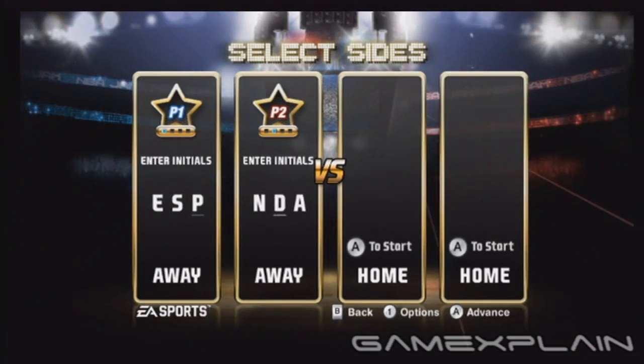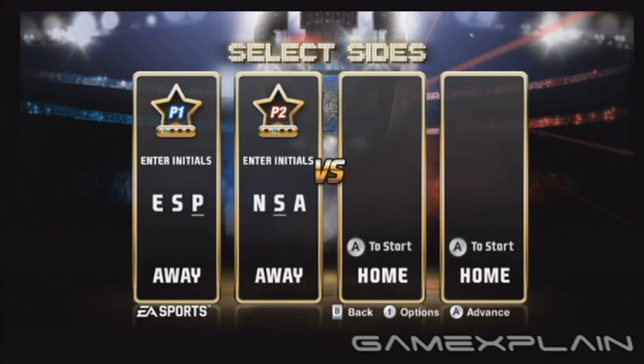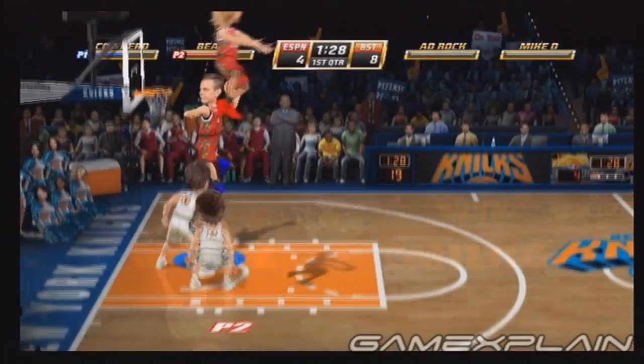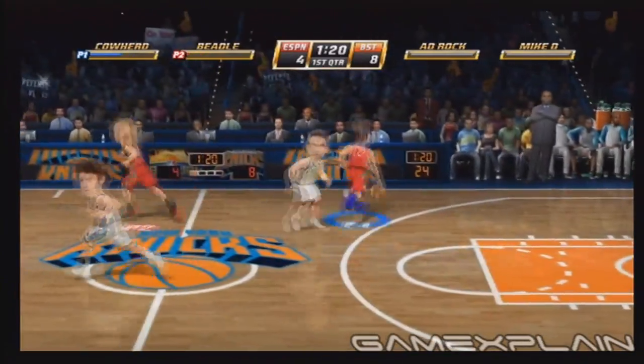Finally, if you want a little taste of ESPN Sports Nation in your NBA Jam, just go to the same controller assignment screen and enter E-S-P as the first player's initials and N-S-N as the second's. If you do it right, you'll find yourself at the helm of the ESPN team of Colin Cowherd and Michelle Beadles.